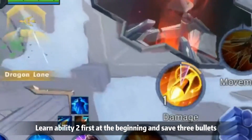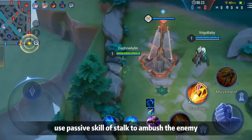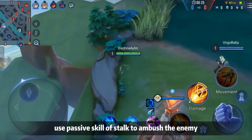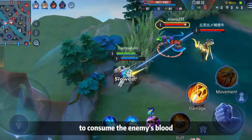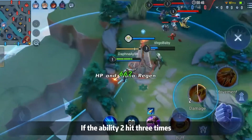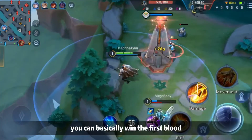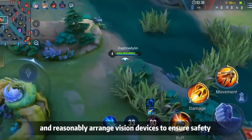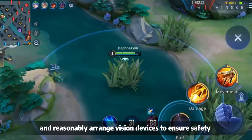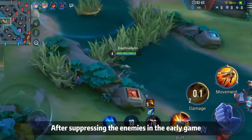Practical Tips: Learn Skill 2 first at the beginning and save three bullets. When laning, use the passive effect of Stark to ambush the enemy and release Skill 2 as close as possible to consume the enemy's health. If Skill 2 hits three times, you can basically secure first blood. After reaching level 2, learn Skill 1 and reasonably arrange vision devices to ensure safety and development.